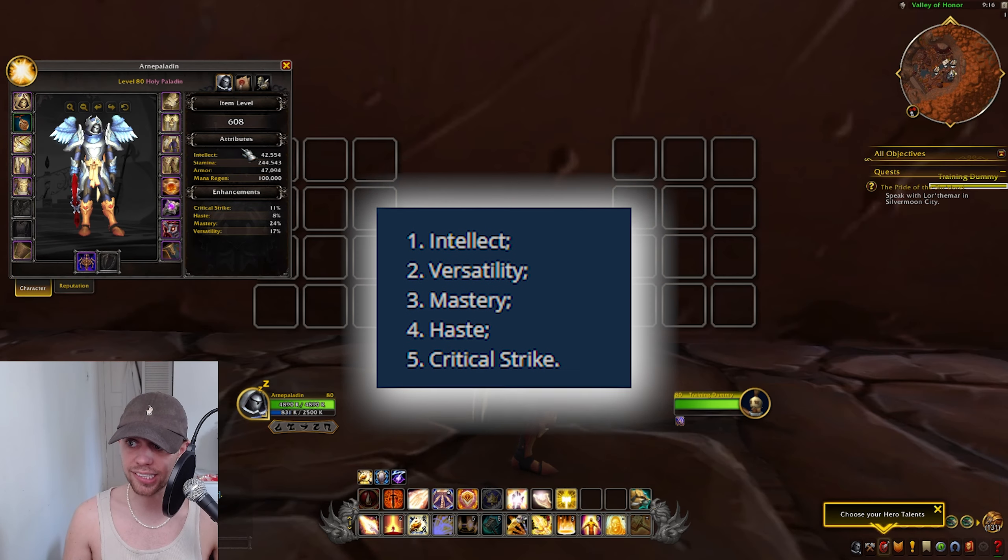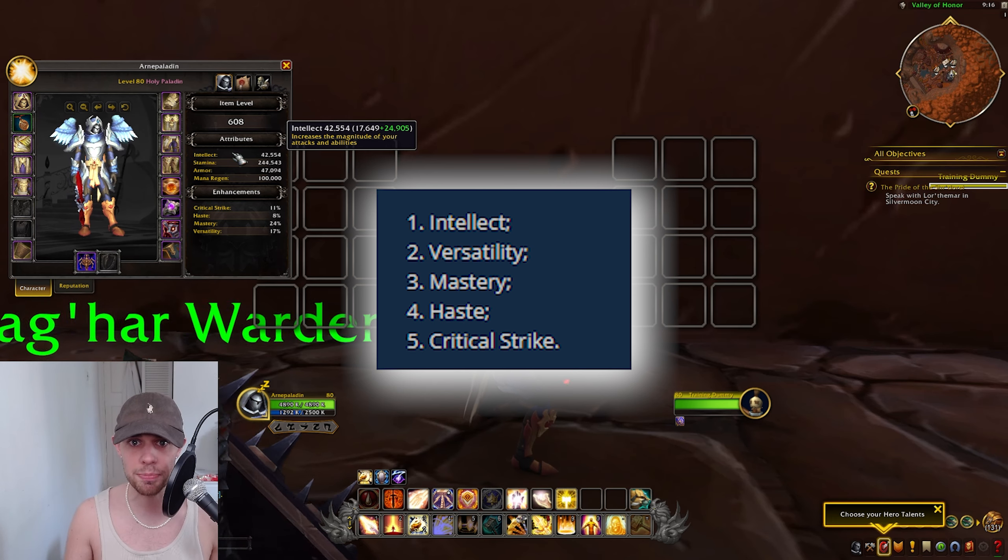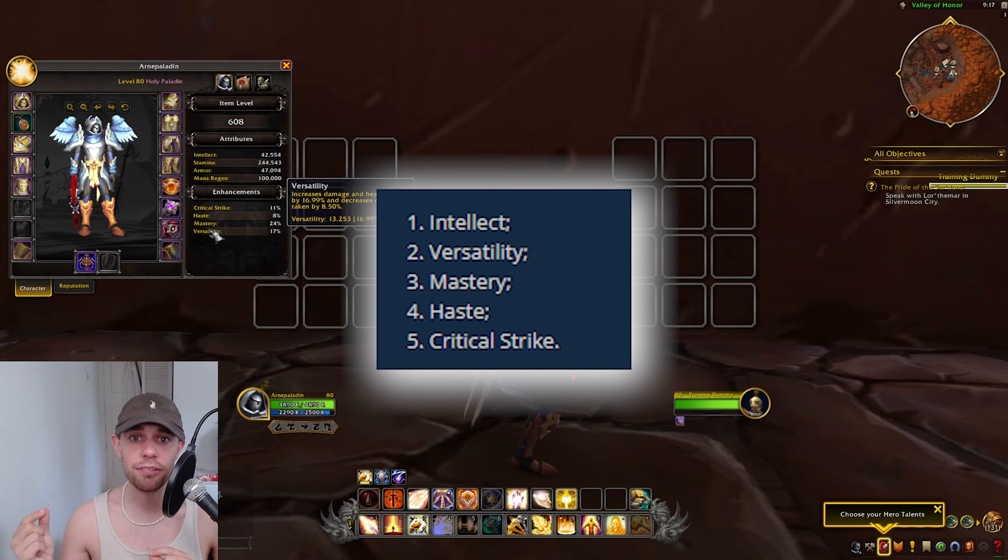Starting off with our stat priority, intellect is the main stat we're getting on our gear. The more intellect we have, the more healing we do — we achieve this by getting higher item level gear. I will put the secondary stat priority here that should be loosely and generally followed. However, unless you're comparing two items that are the same level, I wouldn't worry too much about this. Versatility increases damage and healing done, while also reducing how much damage we take.